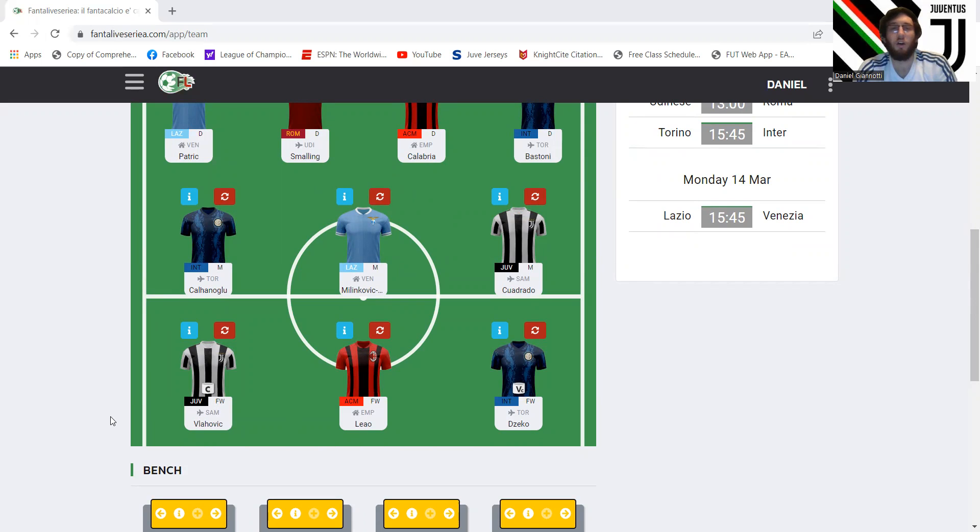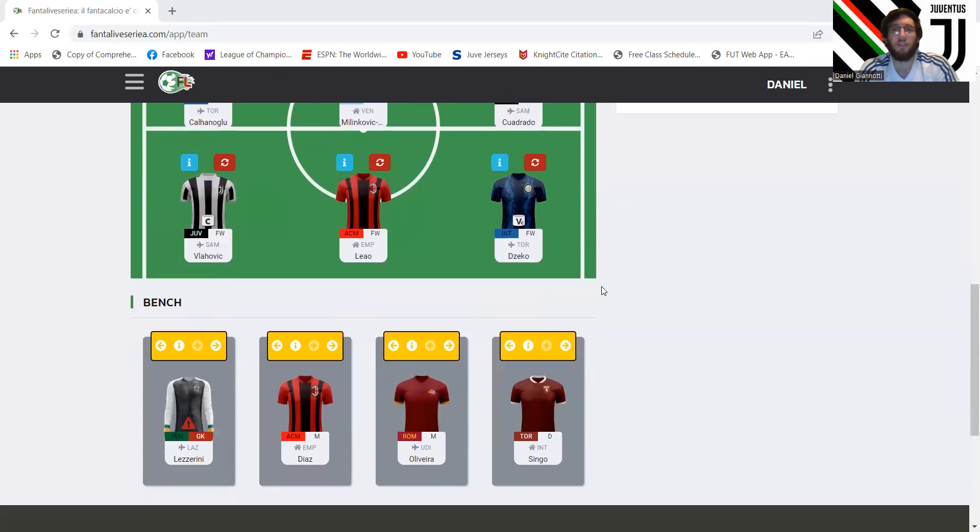For the forward trio, we've got Vlahovic, Lautaro, and Dzeko — all with good fixtures. I'm captaining Vlahovic. I'm a little up in the air about it, but I think Vlahovic is due for a goal right now. It's hard to captain Dzeko because he's part of a forward rotation where he generally gets 30 to 60 minutes a game. It would have been good to captain him last week when he scored two goals, but that's hard to predict. Any of my strikers would be a fine captain choice, but Vlahovic has been the most consistent over the course of the season, and I think he'll score against Sampdoria.